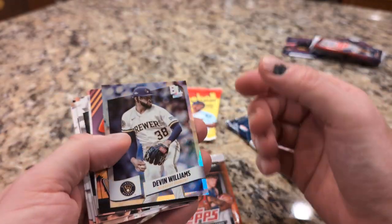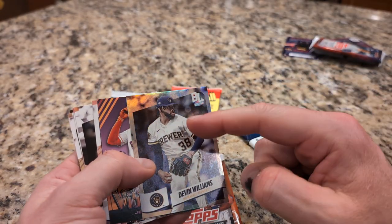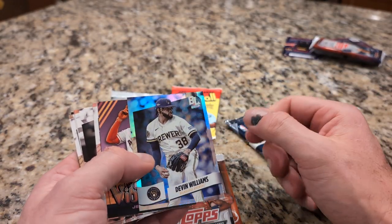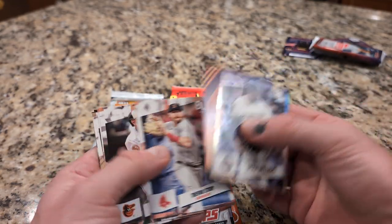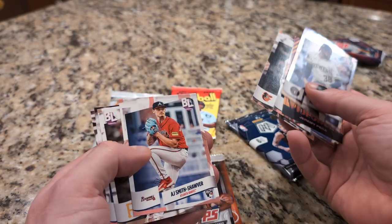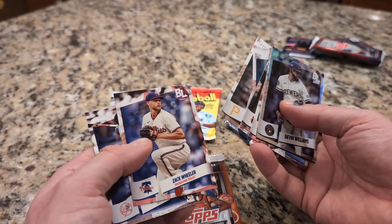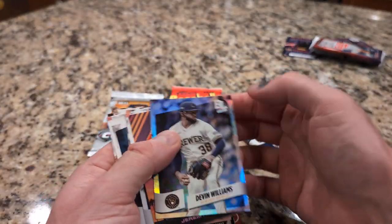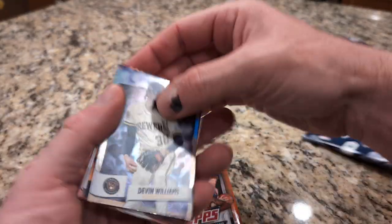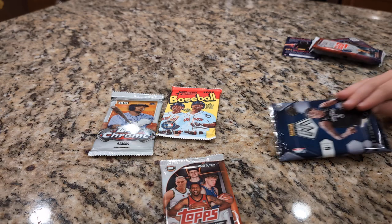2024 Tops Big League — you know, I actually like this product. When they had the original logo I don't particularly care for this redesigned logo they started using — I don't know why they had to change it. This is a good product for kids, pretty inexpensive — I think you can get an entire hobby box for under $40. There's no big money cards in this particular product, but it's just you know a fun one.